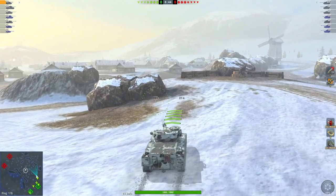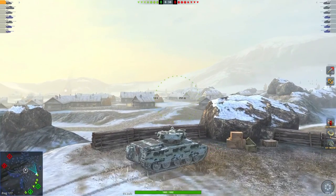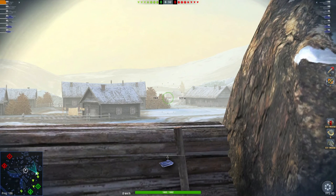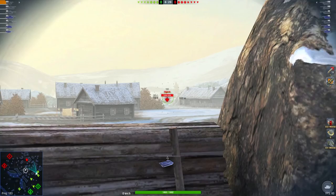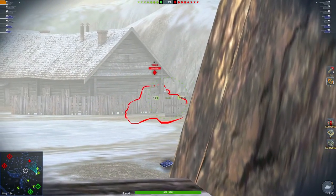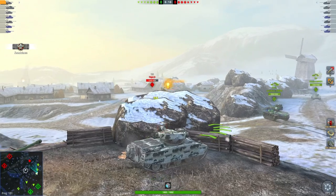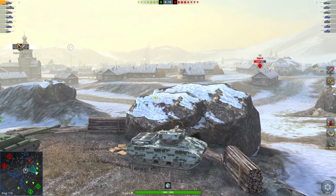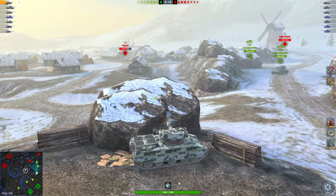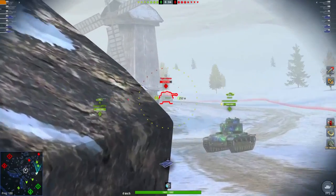Starting off we don't move very fast — this vehicle is extremely slow. Another thing about this vehicle is that it's extremely inaccurate; it took ages to get fully aimed in. We manage to spot a Tiger 2 over here. I'm going to reverse a little bit to get a pen into this guy, loading up my AP rounds. We managed to get a shot into his lower plate. Not sure why he rocked his tank up like that, because it made his lower plate extremely weak.